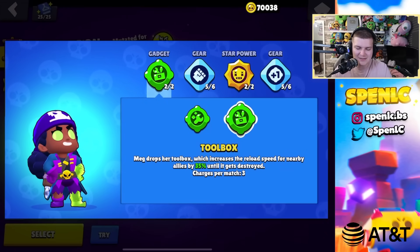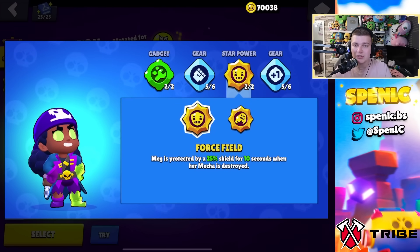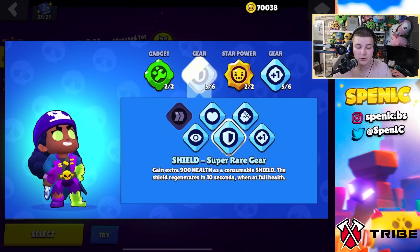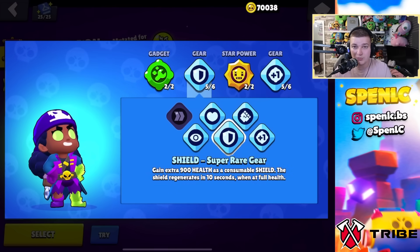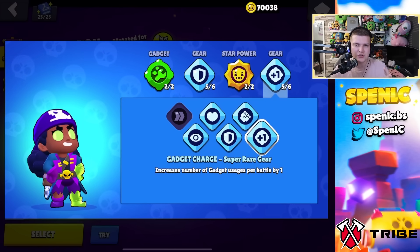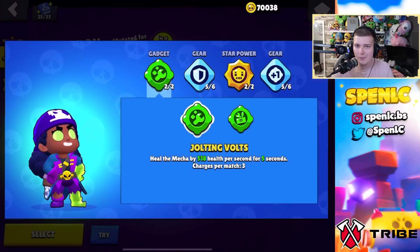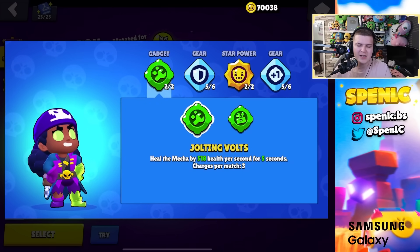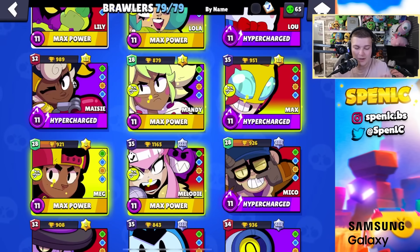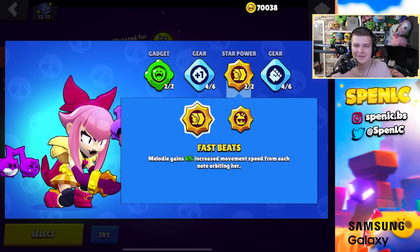Meg: the standard gadget all the time — toolbox against snipers but more value from the healing gadget for pressure. Gear setup swapped to damage and gadget charge — four healing gadgets lets you constantly pressure opponents back into spawn, which is the whole point of Meg. Shield gear is also worthwhile since you get it in small form too. The gadget spam pressure approach has been working much better.